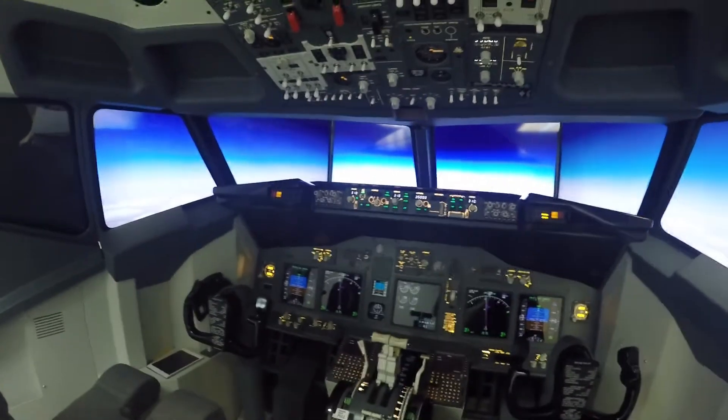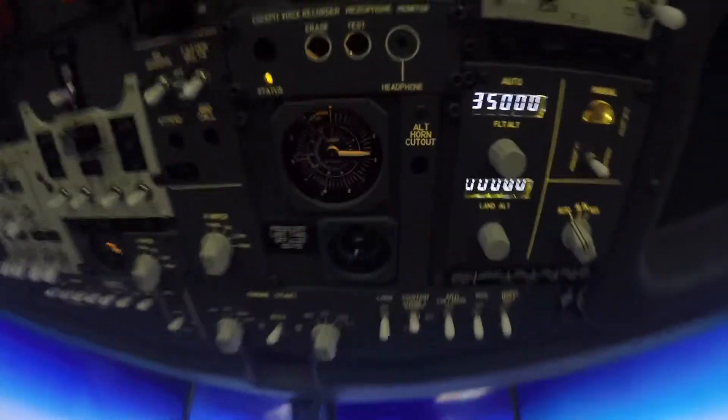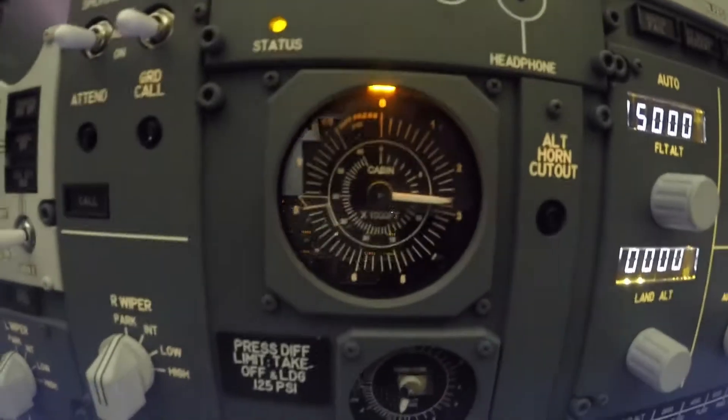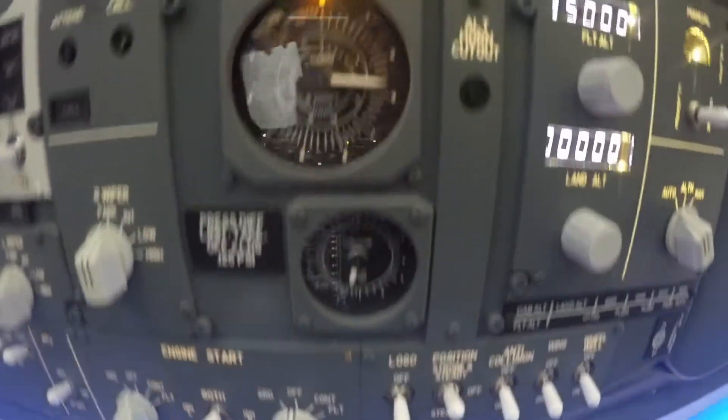What's happening in the cockpit? I get the altitude warning horn. Here you have the gauge, the cabin and the cabin climb. They stay as they are.